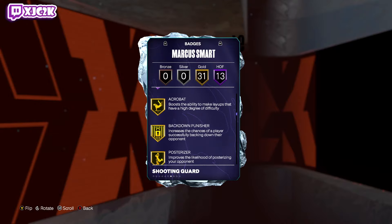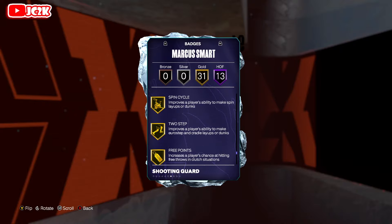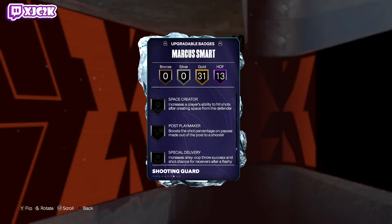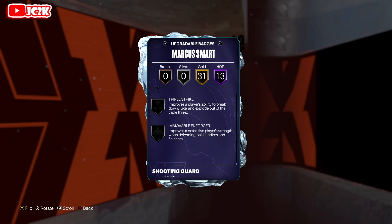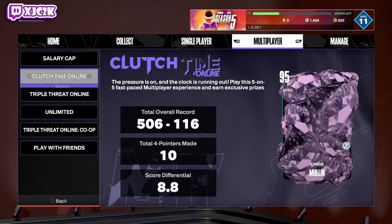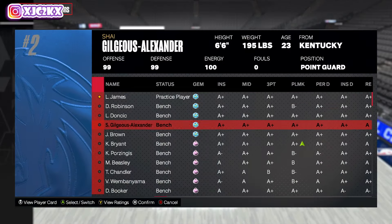The Hall of Fame Bulldozer and Gold Posterizer are nice. He also has Catch and Shoot, Bailout, Break Starter, Dimer, Handles for Days, Interceptor, Chase Down, Pick Dodge, Precision Dunker, and Fast Feet — pretty much most of the key badges you want on a PG. You'd still want to add Agent 3, Blinders, Guard Up, Green Machine, Limitless, Unplugable, and maybe Brick Wall. But he already has Anchor and is close to everything you need.